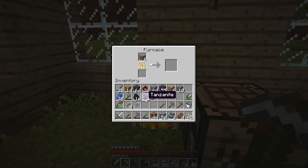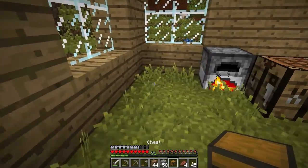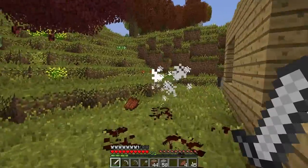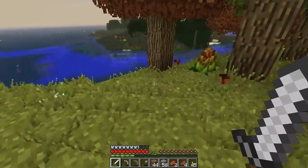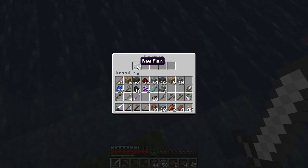I also found a couple of tanzanites, some lapis, some redstone and a few different types of cobble. I need to make another chest and store some of this stuff away. Somebody's out there making a lot of noise. Let's check the fish trap again — ink sacs and more raw fish.